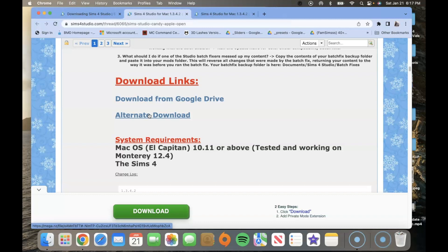This is very important — where it says system requirements, it says Mac OS El Capitan 10.11 or above, tested and working on Monterey 12.4 with Sims 4. That is basically letting you know what version of Mac you need to have. If you do not know how to check that, go to Google and search 'how do I check what version of Mac I have' and it will tell you exactly how to get there, because everybody has a different kind of Mac.